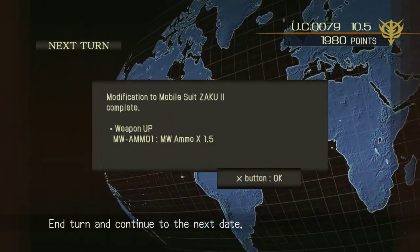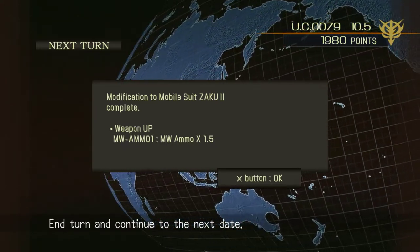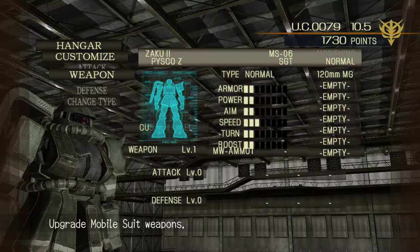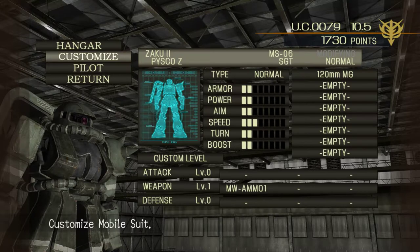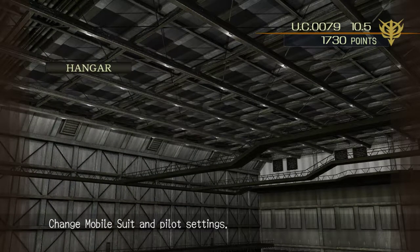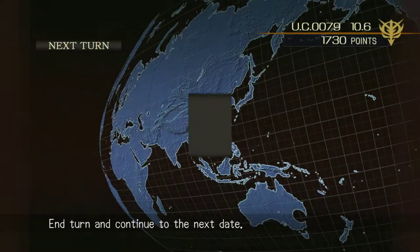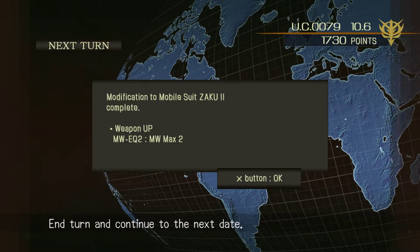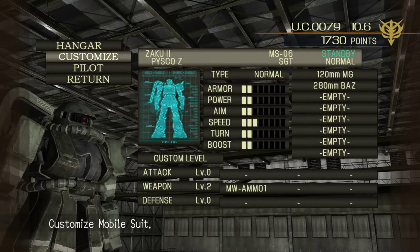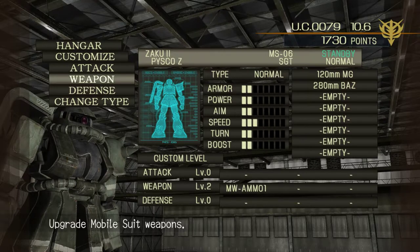Our new pilot has arrived and the main weapon is up, which means ammo increased. We still got two more days so let's keep going. As you can see with the level markers - armor, power, aim, speed - the Zaku 1 sucks. Keep upgrading. Our Zaku 1 has arrived and more weapon up. I got a 280mm bazooka on top of a 120mm machine gun. The bazooka's alright but you don't get a whole lot of ammunition for it until you max out your weapons.